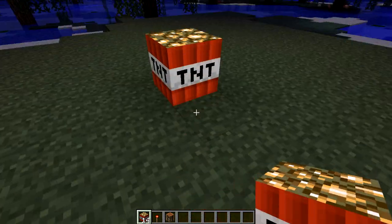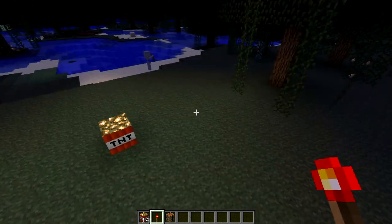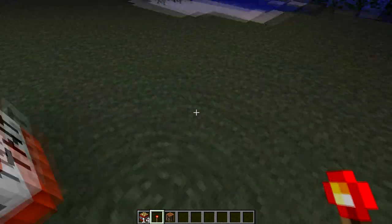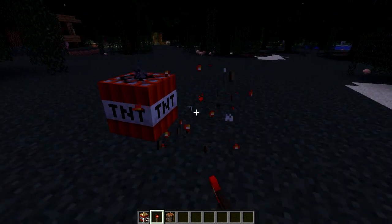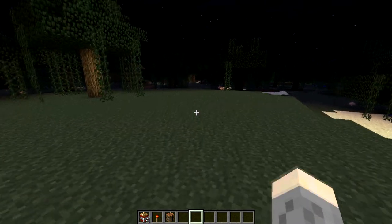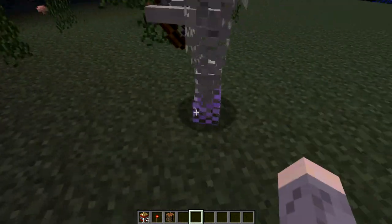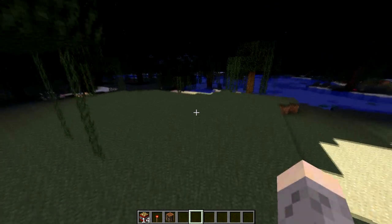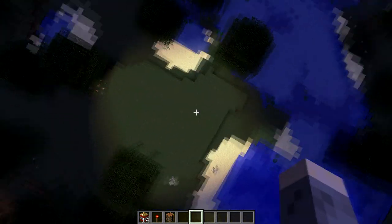Now it's nighttime and it's really hard to see, so we can place this Light TNT down and look at that — it lights up the area! You might think that's all this mod does, but let's actually ignite the TNT. Now it truly lights up the area. You can see the radius it lights up — it's about that big. It's pretty cool.